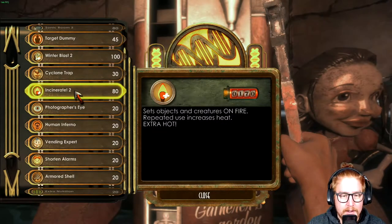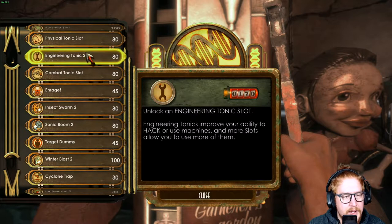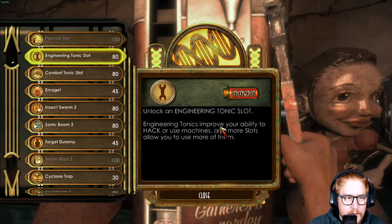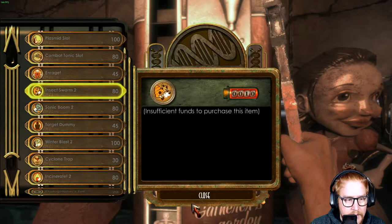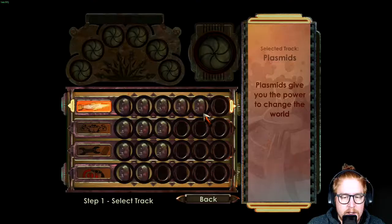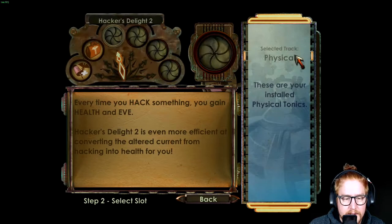So what can we make here? Set objects on fire, increases eat, extra hot, incinerate. The upgrade to unlock the engineering tonic — that's what I want. I want a physical tonic slot and another engineering tonic slot. Okay, I just need to find a gene machine. Oh there's a gene bank. I can take another physical now — Evelink 2. I don't need that, I need the Hacker's Delight I think.